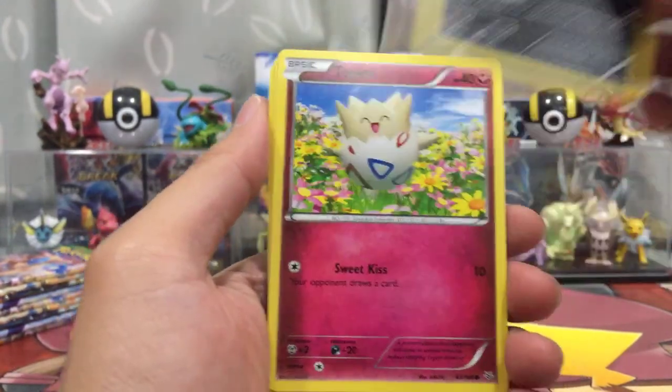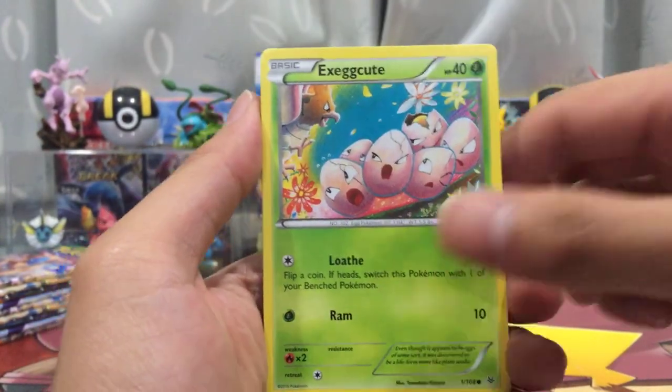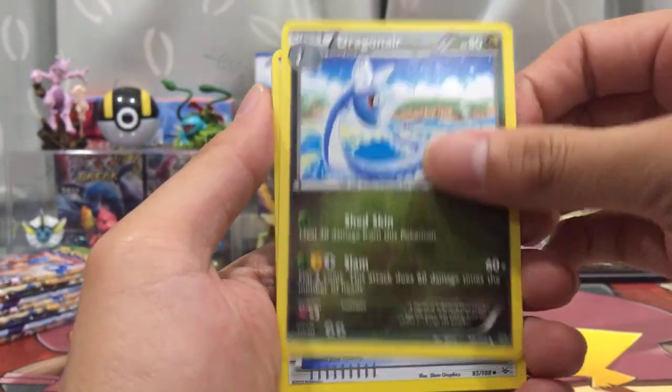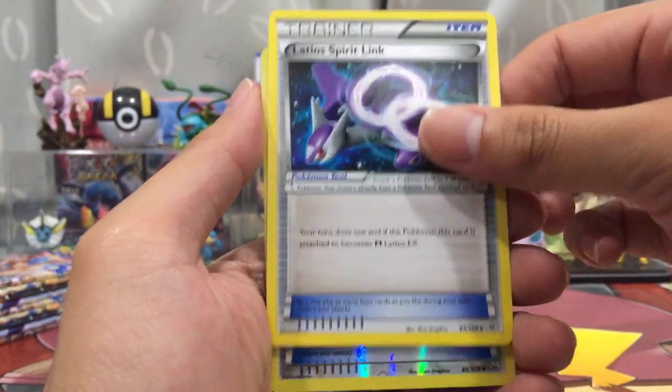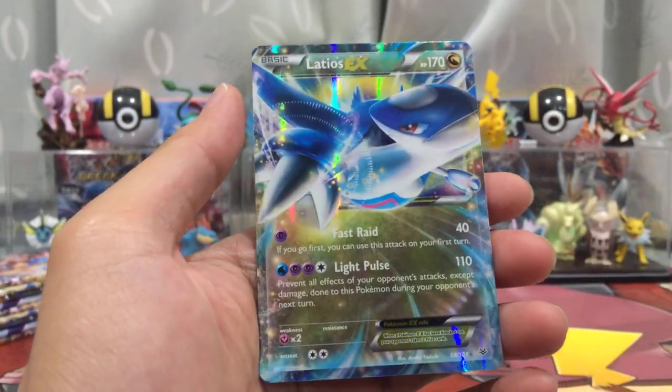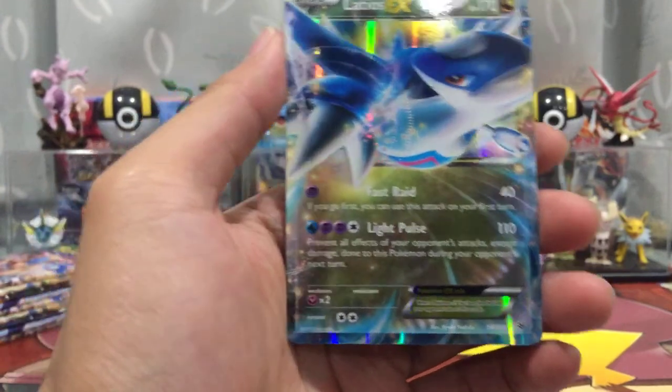Pack nine: Wingo, Inkay, Togepi, Exeggutor, Double Dragon Energy, Dragonair, Latiod Spirit Link, Reverse Latiod Spirit Link, and... a Latios EX. Disappointing — we finally got an EX, but it's one I already pulled.